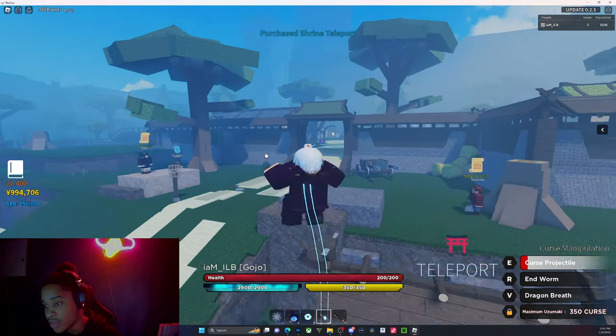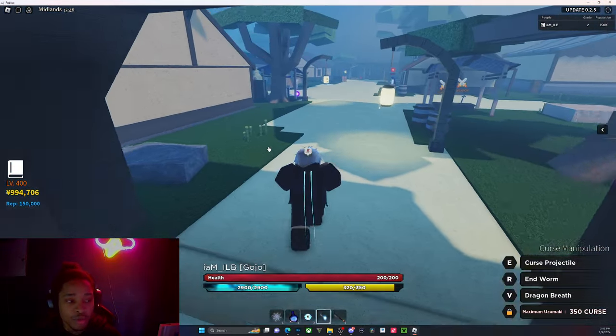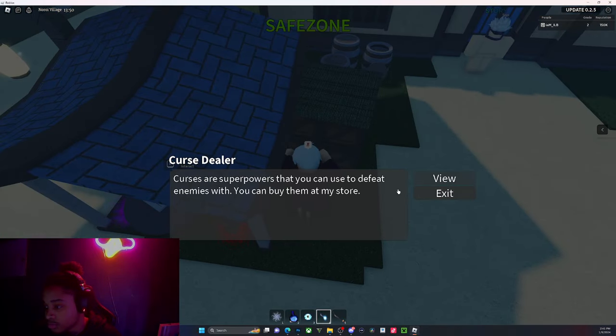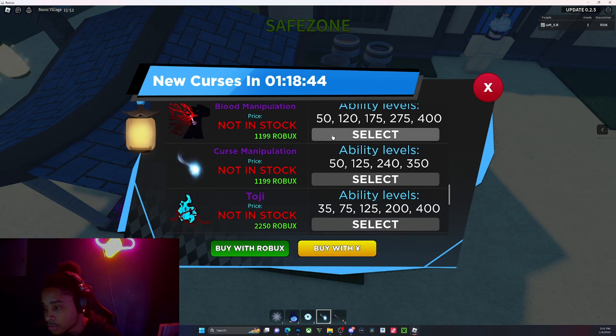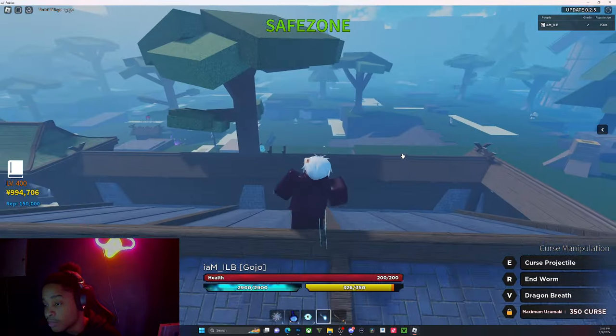These shrines are actually pretty good for getting from point A to point B — it's really good. I just remembered I never got blood manipulation. I thought I bought it.